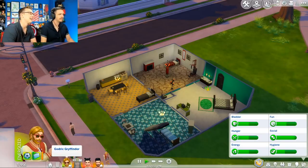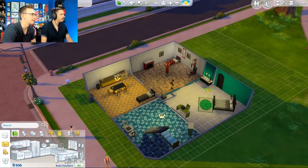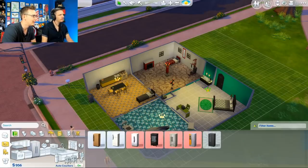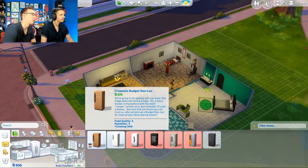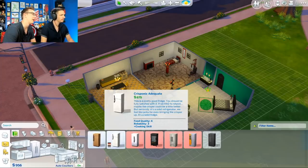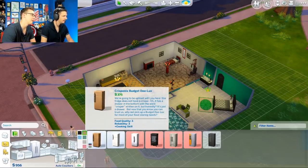He's got his sunglasses on. Life is good right now. I got a promotion — I am the mascot. Let's go buy ourselves a fridge. Do we want the Crisponics? The Crisponics isn't even as good as the one we had — we had a good vintage refrigerator. Does it come in yellow? It doesn't. It comes in khaki.